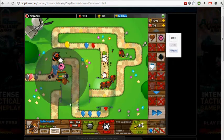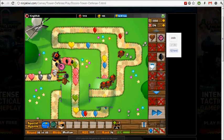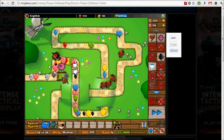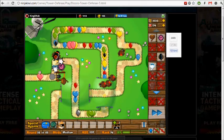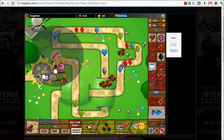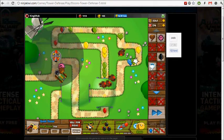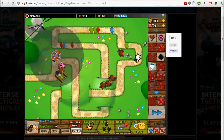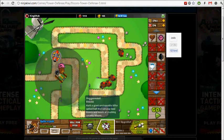We got a spiker bolt and we're gonna make him a juggernaut, to make sure that all the leads will be popped. You see, that lead just escaped there because the bomb did not attack it — we set him to strong, but zebras technically rank higher than leads. So when it attacks strong, it will hit the zebras instead of the leads. That's why we need a juggernaut.